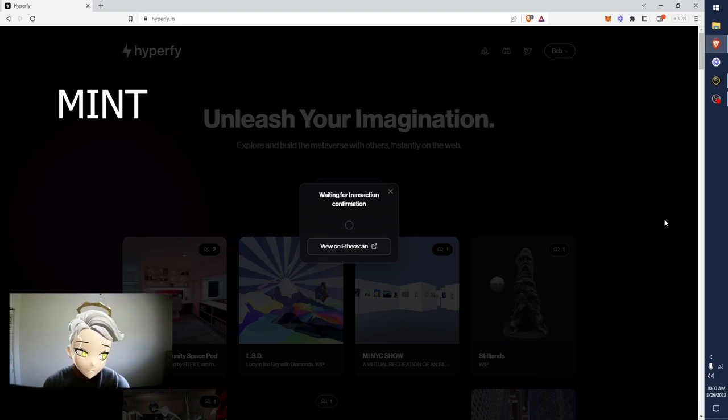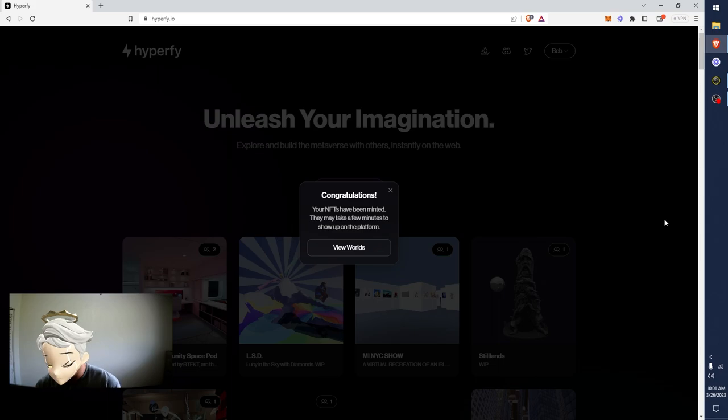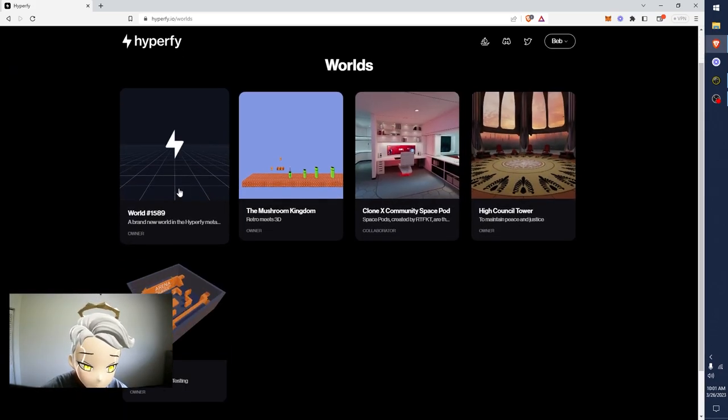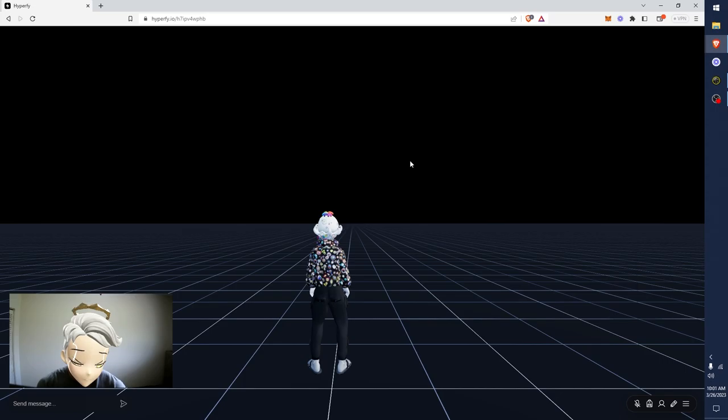The mint page is on the home page. You don't have to mint if you have a friend that has a world - they can just share the world and you can collab build together. It's super cool that you can have as many builders as you want in the same place. Let's go view worlds. I'm in the new world - this one, 1589 - and we'll click on it. Boom, we're in. This is a new world.